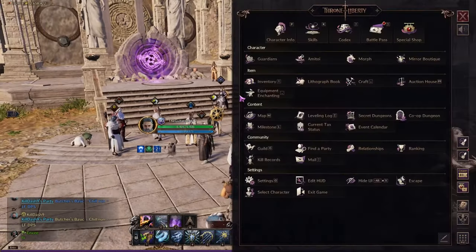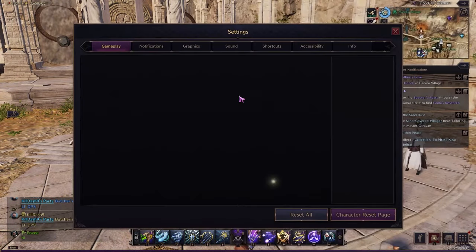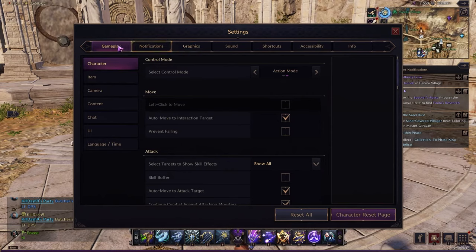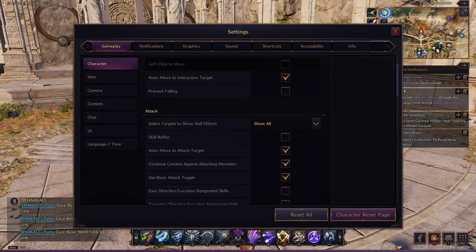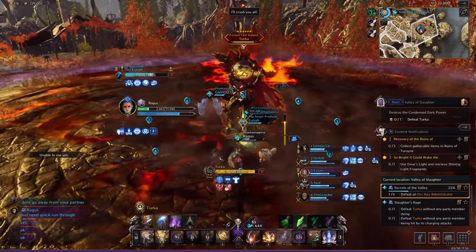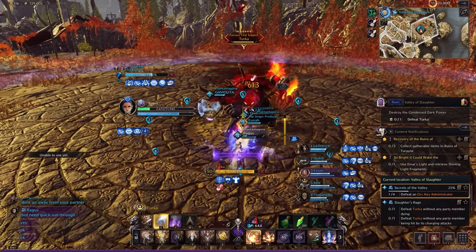What is up ladies and gents. In today's video we are going to break down the Valley of Slaughter. To start off, please make sure you go into your settings and turn on all animation settings: gameplay, character attack, show all animations — because it is crucial to see what is happening and where to get heals.